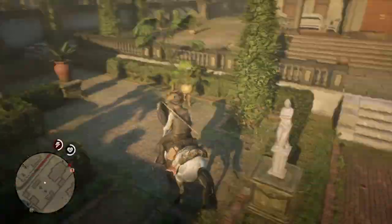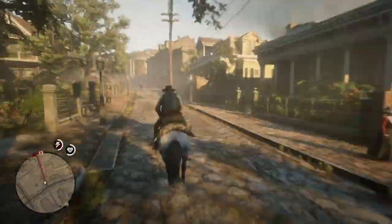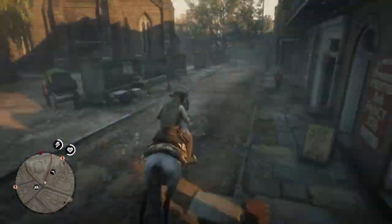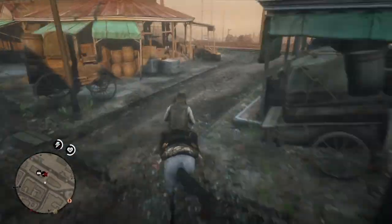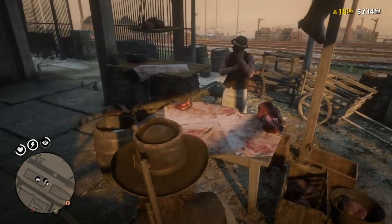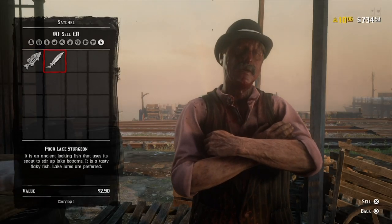Then head over to the closest Saint Denis butcher, which isn't that close unfortunately, but it only takes about 30 seconds to ride over there with your horse. Once you do this, you can hold 10 of each fish and basically as many lake sturgeon as you want, but only one fits on the back of your horse.